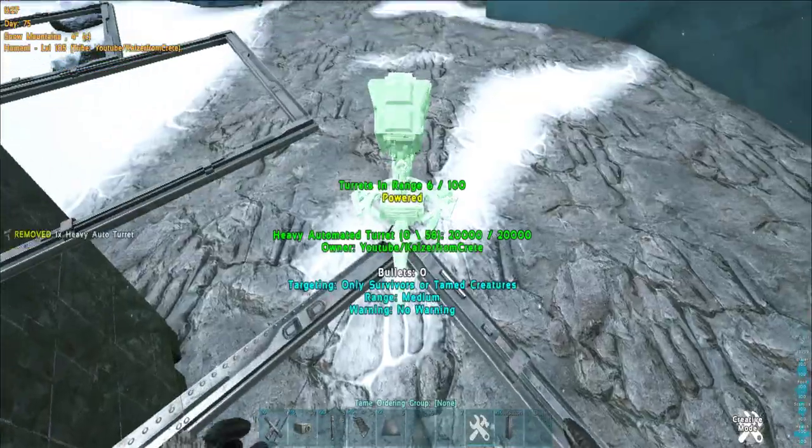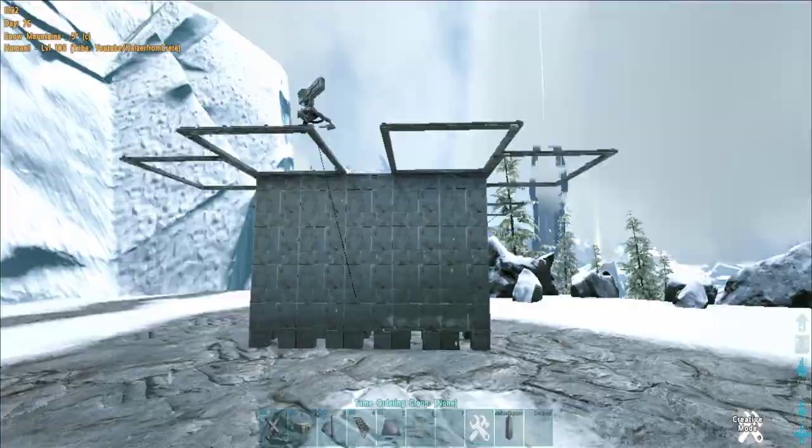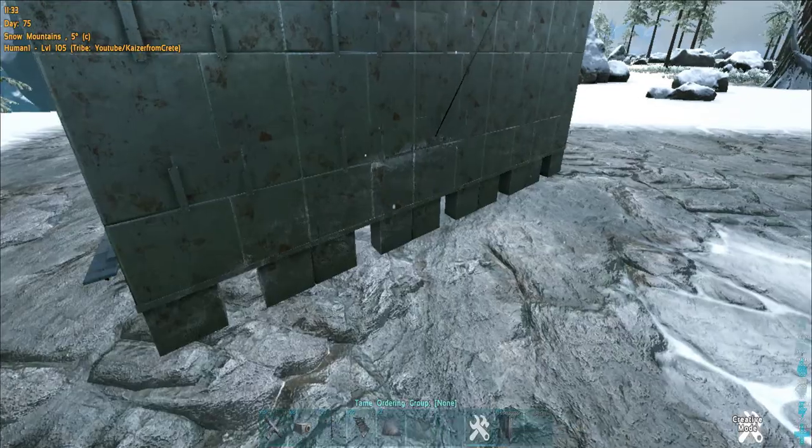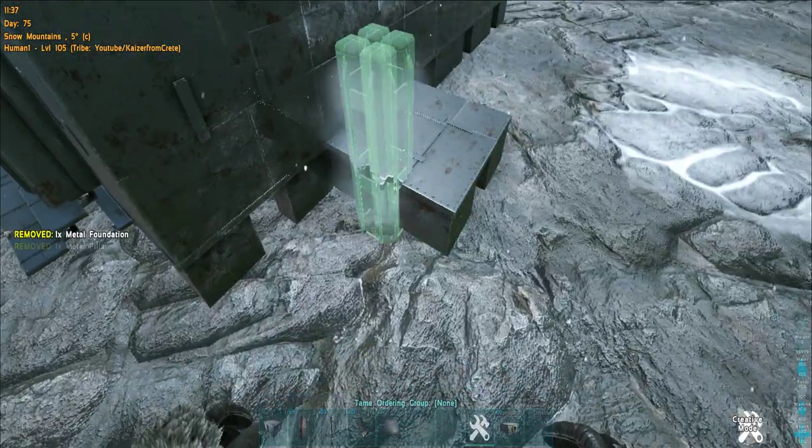All right, we have power here too, so this standalone build is done. Now let's imagine this is your base and you need an incubation room for it. You can add a two by two to your main base like this.